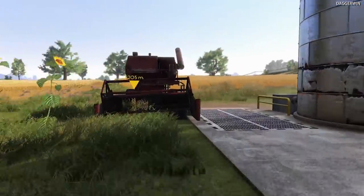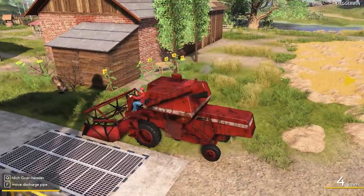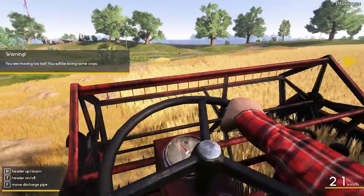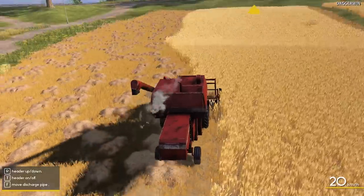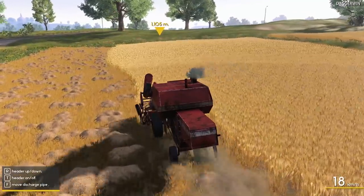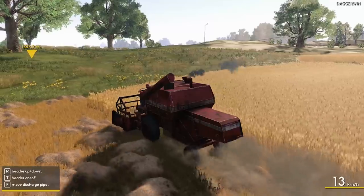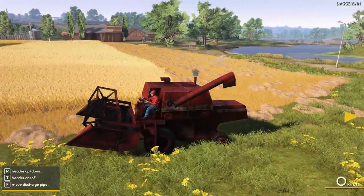We'll jump into this combine harvester, we'll do one tank load which might finish the field, and we'll then unload it and go from there. We've got a first-person view here - I'll turn the header on and let's continue. It might flash up with a message saying the crop isn't ripe - it was sort of right on the limit of ripe. I think it is ripe now though. I'm pressing W every now and then just to keep the speed up but it's still 13 or 14 kilometres per hour which is a bit too fast. But the fill rate is decent, very decent.